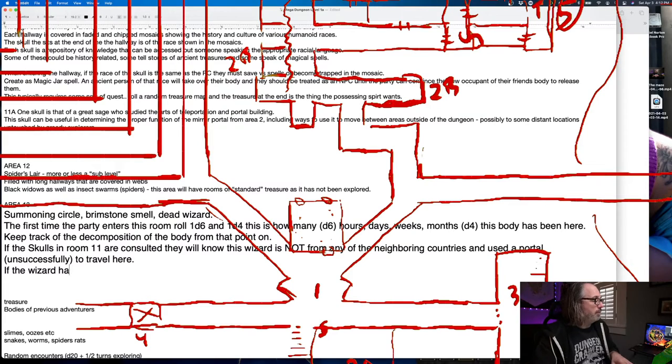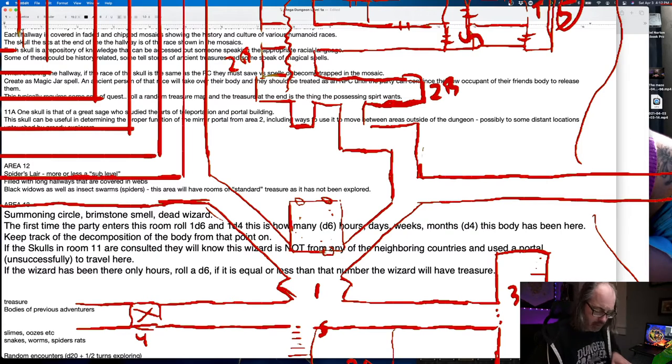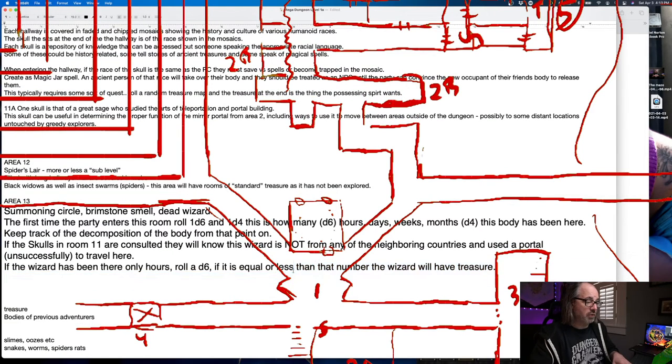If the wizard has been there only hours, roll a d6. If it is equal or more than that number, the wizard will have treasure — giving a very small chance they'll have treasure. So if they've only been there an hour, there should be a very good chance of still having treasure.